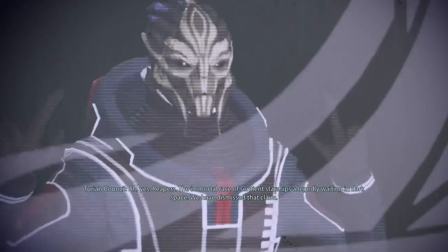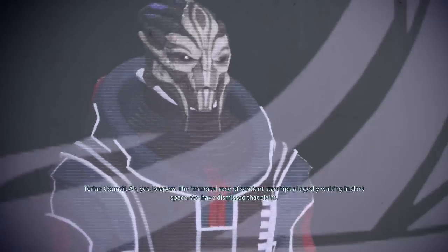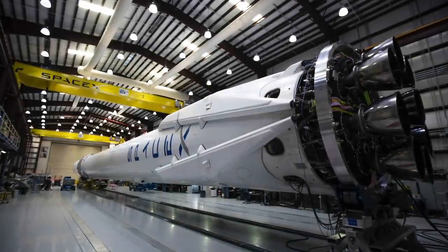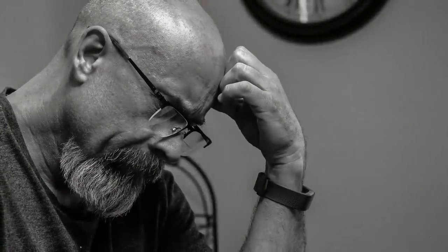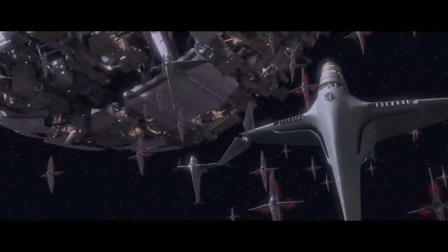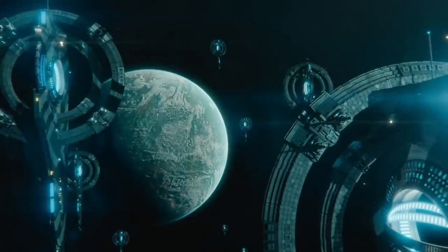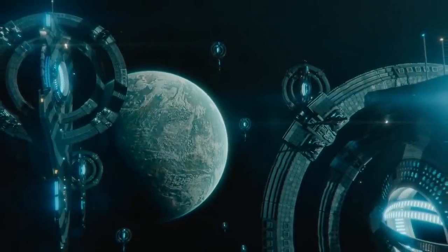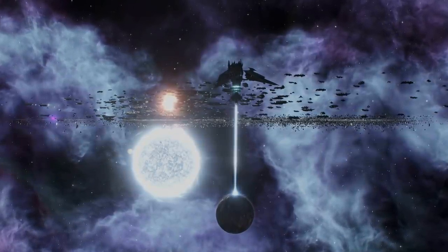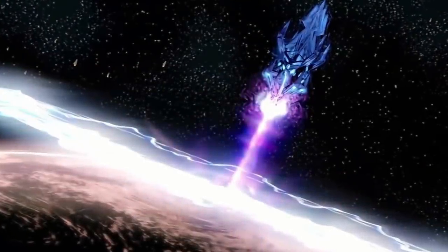In this video I'm going to look at the ship designs that I think are best to take on each of the three end-game crises. Due to the overwhelming supremacy of battleships, all of the designs I'm going to show off today are battleship designs - that is what you want to be using when you're coming up against the end-game crisis. I'm going to be first looking at how to deal with the Prethorian, then the Unbidden, and finally the Contingency.